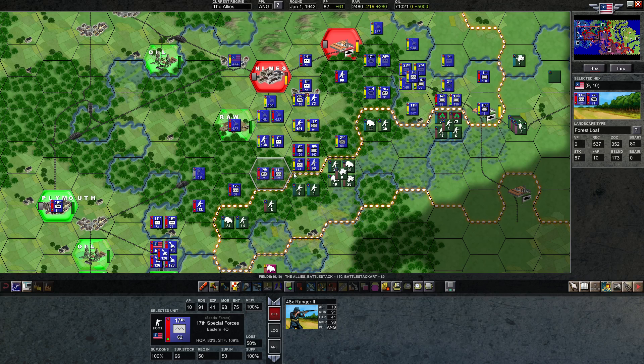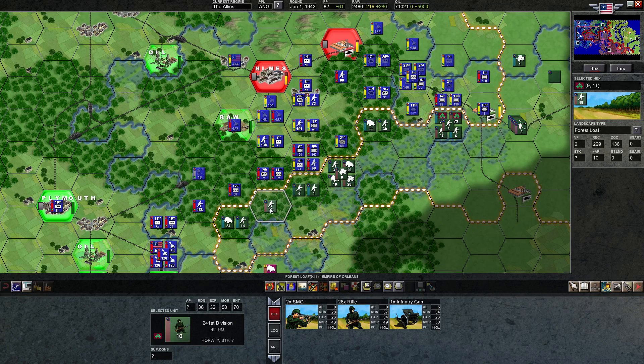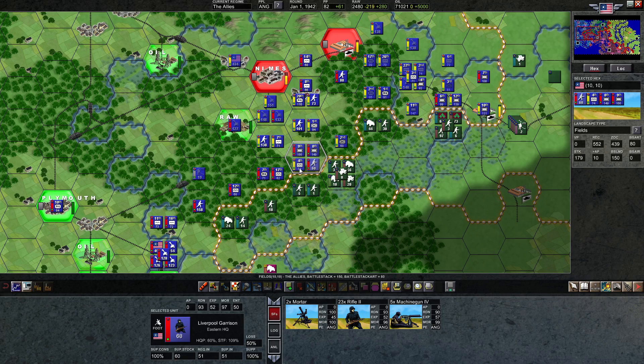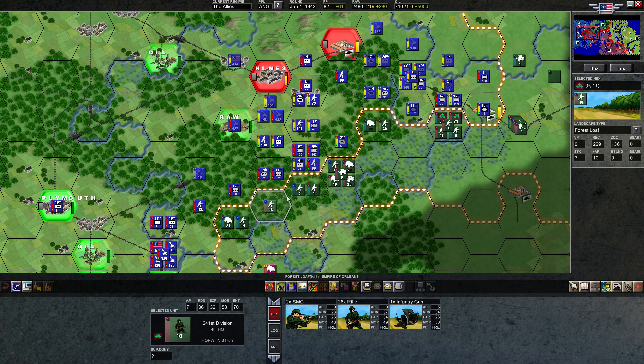That's a very defendable point. They even retreated back here, which is even better because I can attack that. This guy can attack here. Can this machine gun attack? We might do another attack even. The only thing he could do is move here, and since he can do that, we probably will do that. This is going to be behind the front by the end of this turn if we do two attacks.